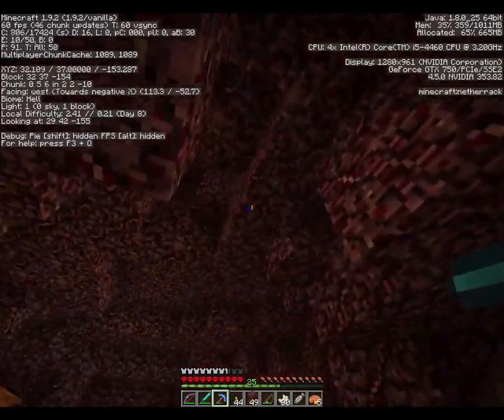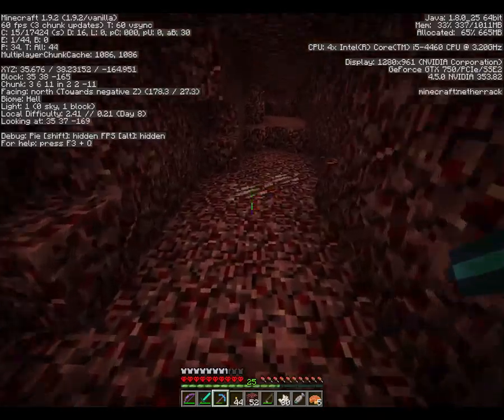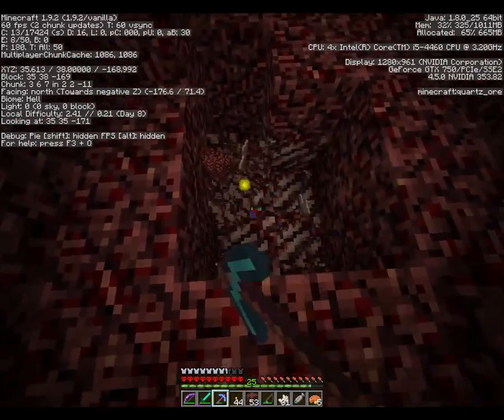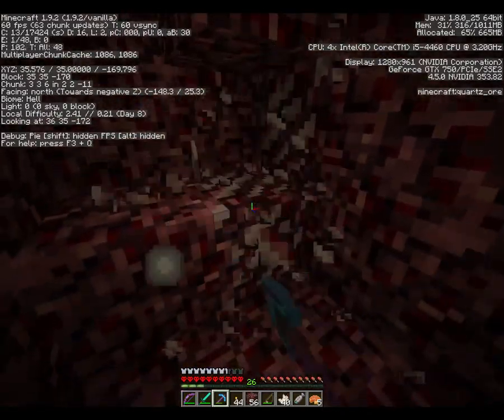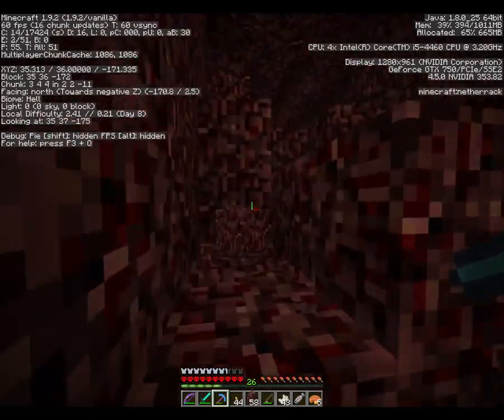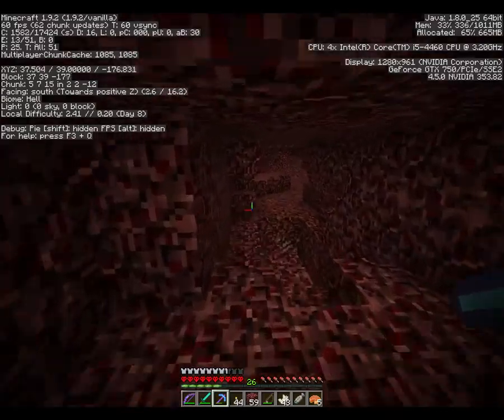There's a point system for enchantments where level 1 enchantments are worth 1 point, level 2 worth 10 points, level 3 worth 100, level 4 worth 1,000, and level 5 worth 10,000 points. So for all intents and purposes, it's all about level 5 enchantments.